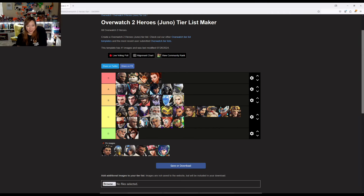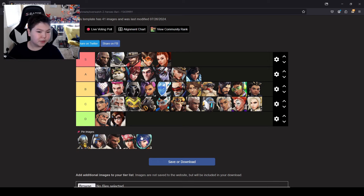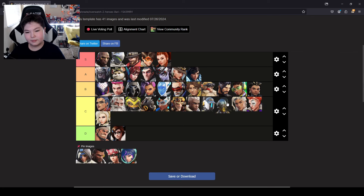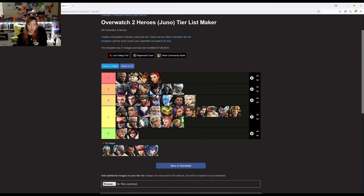I'm going to put Illari in front of Mercy. Zenyatta — in between, on the lower side. Above Life Weaver in C. Zenyatta: it's kind of easy to heal people by throwing the orb on them, but it does take more skill to do both healing and damage, so I'm putting him in front of Life Weaver too.